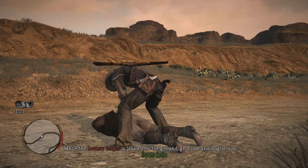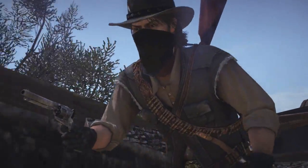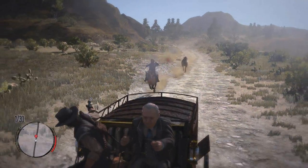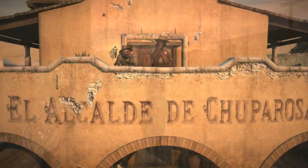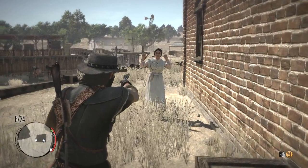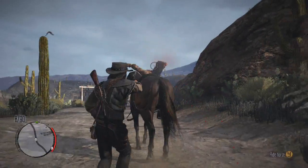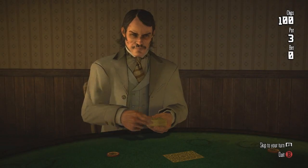Every action will affect John's honor and how he interacts with other characters. Your honor can quickly go up or down depending on how you choose to behave — rescuing travelers from bandits, capturing escaped prisoners, choosing to take a criminal alive rather than killing them will increase your honor. But you're also free to take the dishonorable side in any dispute: kill the prisoners, help the bandits, steal some horses and your honor will plummet. But you might get a good deal wealthier in the process.